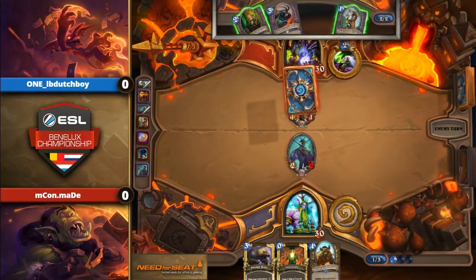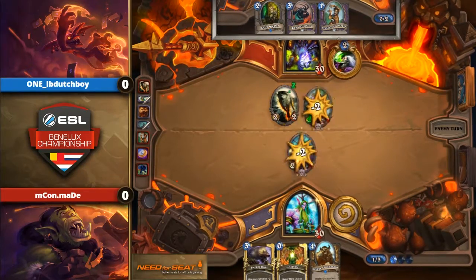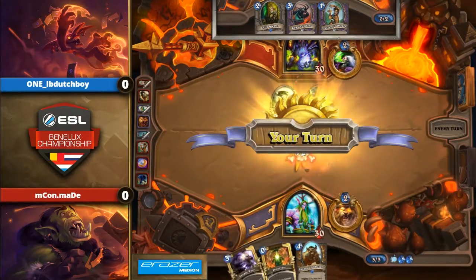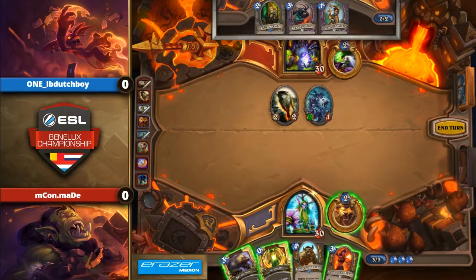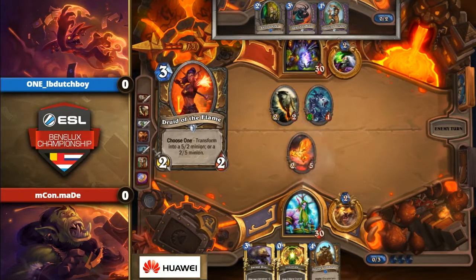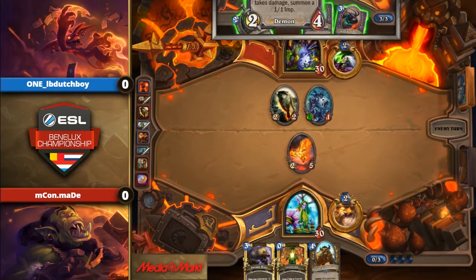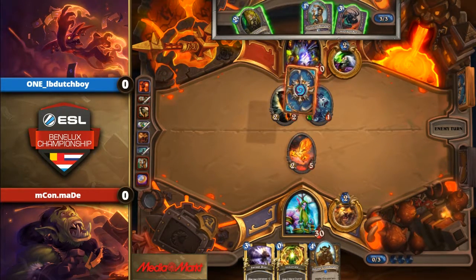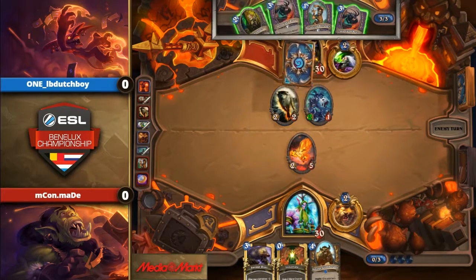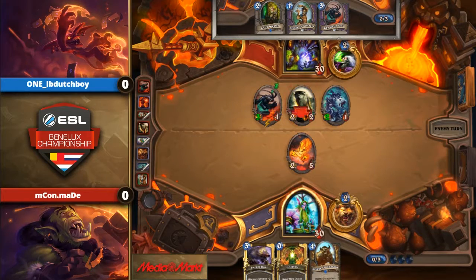Now the Direwolf will just get rid of the Darnassus — this will really mess up Maid's curve. Oh! Well, that's a good draw right there. You really needed to pick up a Tree Drop. Now that Imgang Walls is not doing that much though — it's a 2-4, but it can just deal with that Direwolf so easily.